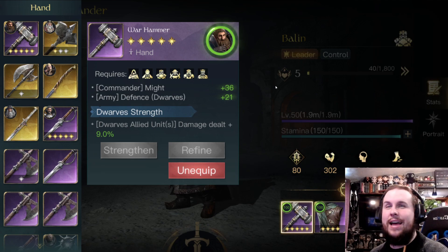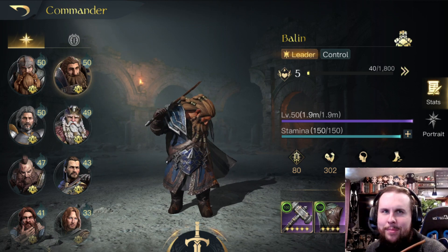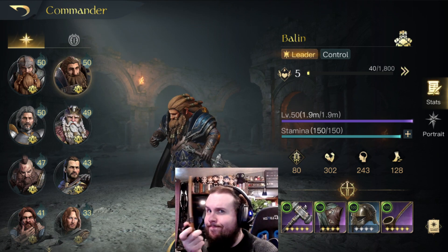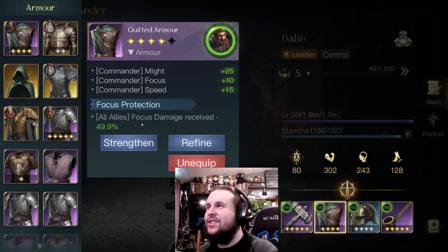Now, my hammer is on Balin, who is basically my Dwarven buffer. I'll show you what I'm talking about right here. His hammer now gives defense to his army, plus 9% damage to all his Dwarves, and gives him some might. He and all his allies also take 50% less focus damage from this, and then it gives him some buffs.